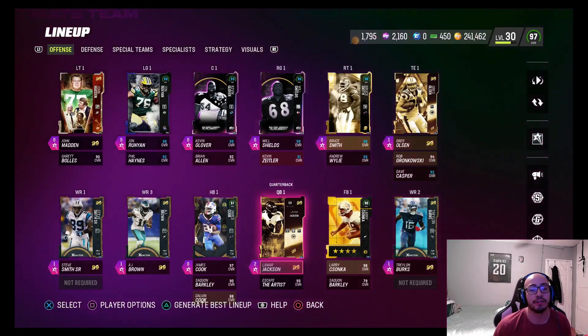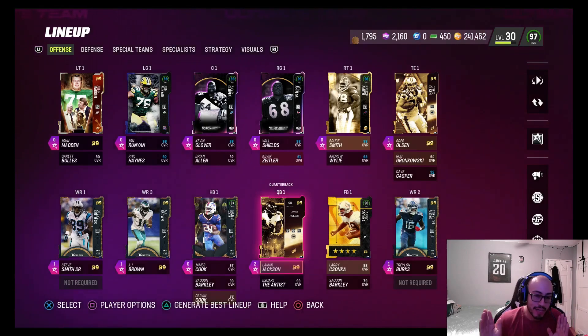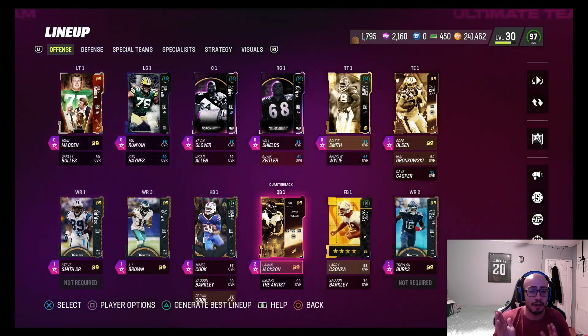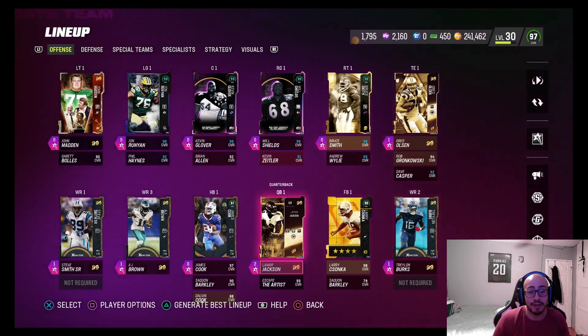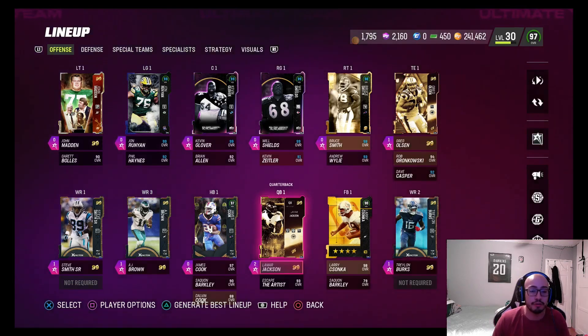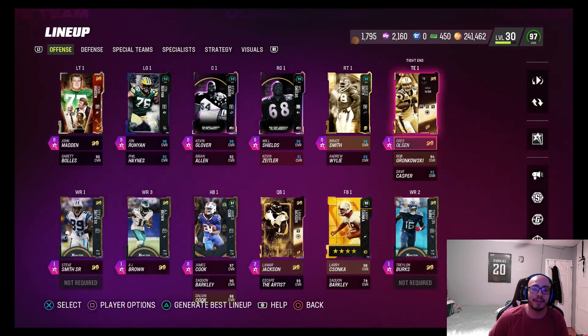Welcome back to another Madden Ultimate Team episode. Today we're showcasing two 99 overall golden tickets. We got golden ticket Lamar Jackson added to the team because we managed to pre-order the Josh Allen deluxe edition in the home menu of Madden 23, and for that we got a customer service grant of a free auctionable golden ticket. Out of all the golden tickets released so far, we chose the most expensive one, which was Lamar Jackson.